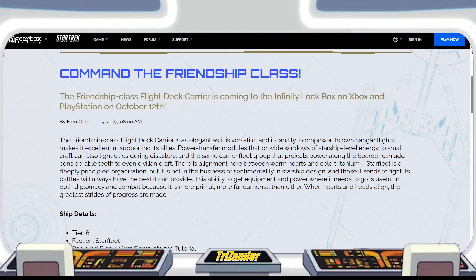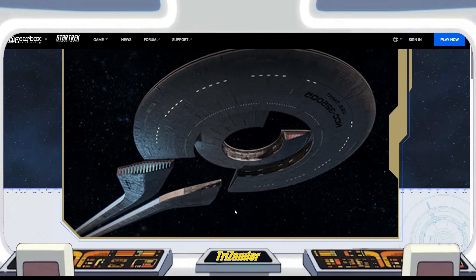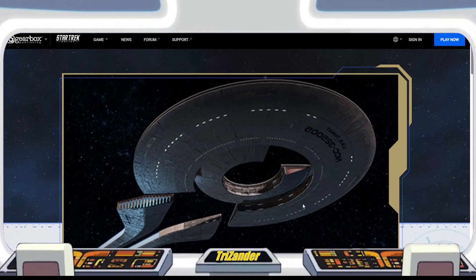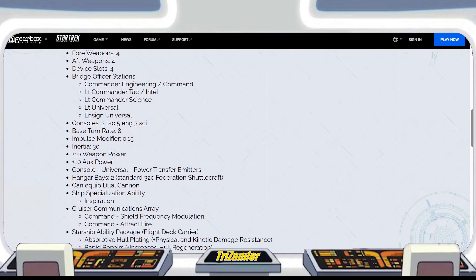That's the description of the Friendship Class. Not my favorite looking ship — these two floating parts, I know some captains like it, but it just didn't do anything for me. It's been mentioned so many times it looks like a Halo melee weapon, and also like a keyhole with warp nacelles. The station layout is Commander Engineering/Command, Lieutenant Commander Tactical/Intel, Lieutenant Commander Science, Lieutenant Universal, and Ensign Universal.